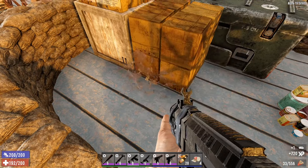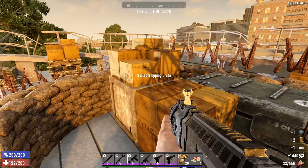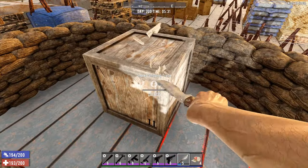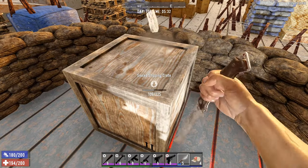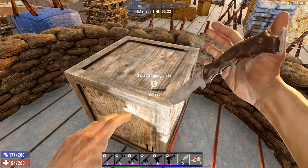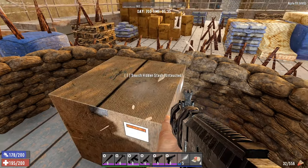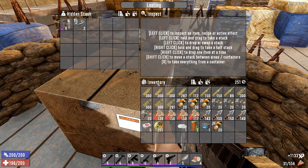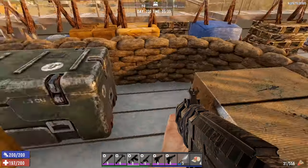Something I didn't bring was an axe — that's going to take forever to open. That's something I need to remember to bring next time. Maybe we can open it with this. We don't need rifle parts, we've got military armor on. We'll leave those.